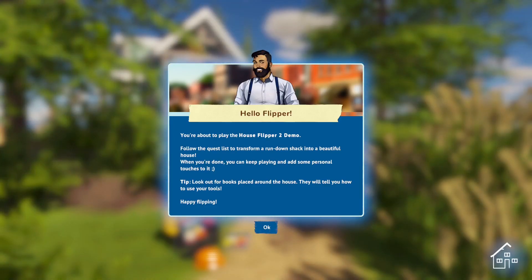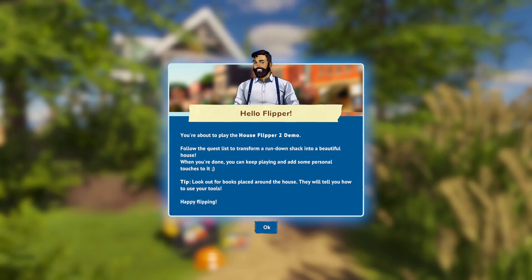Hello, Flipper! You're about to play House Flipper 2 demo. Follow the quest list to transform a run-down shack into a beautiful house. When you're done, you can keep playing and add some personal touches to it. Tip: Look out for bugs placed around the house — they will tell you how to use your tools. Happy Flipping!